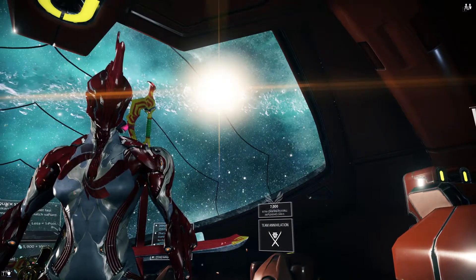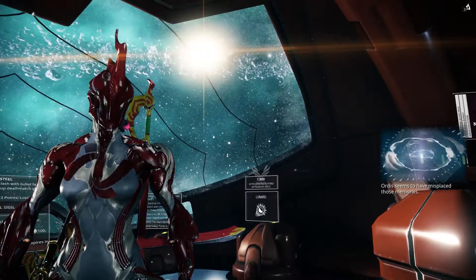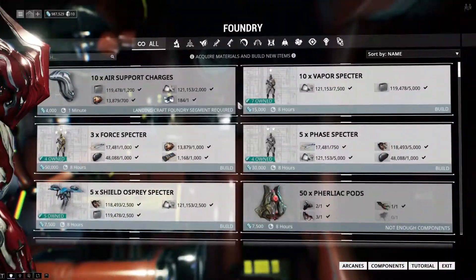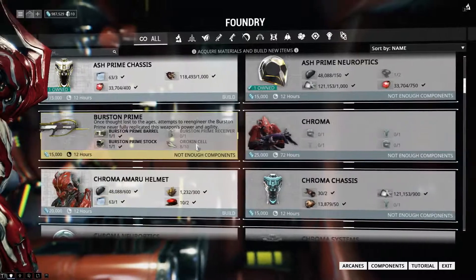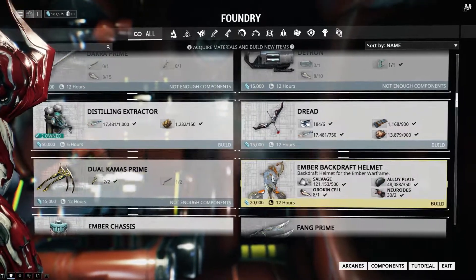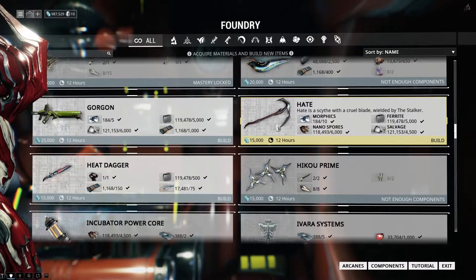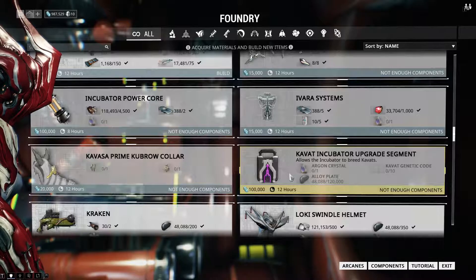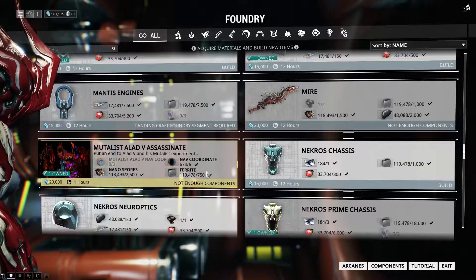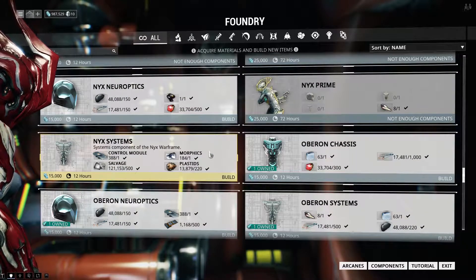What's up, dogs? It is time. I got the three Alad V nav coordinates as you saw in my previous section. Burston Prime, Dual Kamas Prime - I need another blade for that. I picked up a bunch of Axi Relics. Looking for Alad V - there it is, got it. So that's owned, I only get one shot at it. Nidus, Nyx, Nyx System, Nyx Prime.